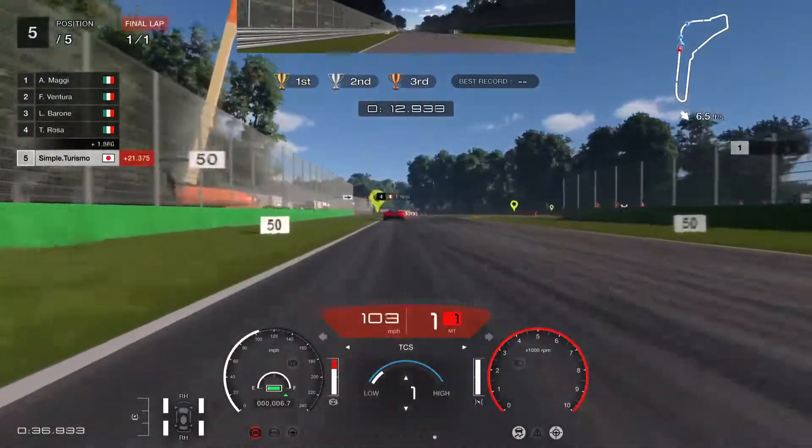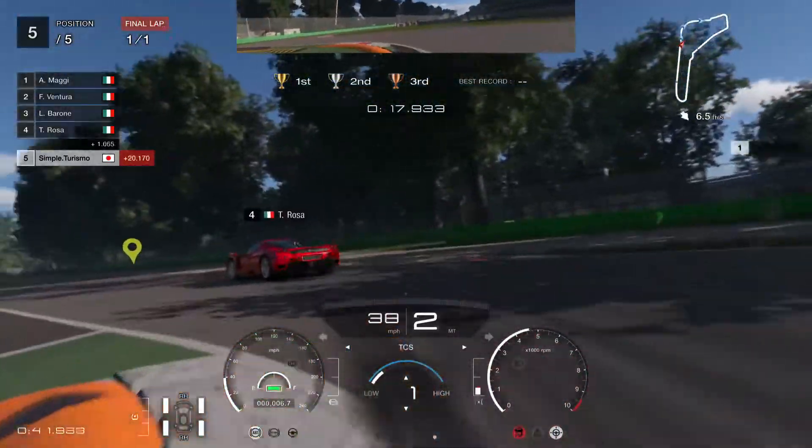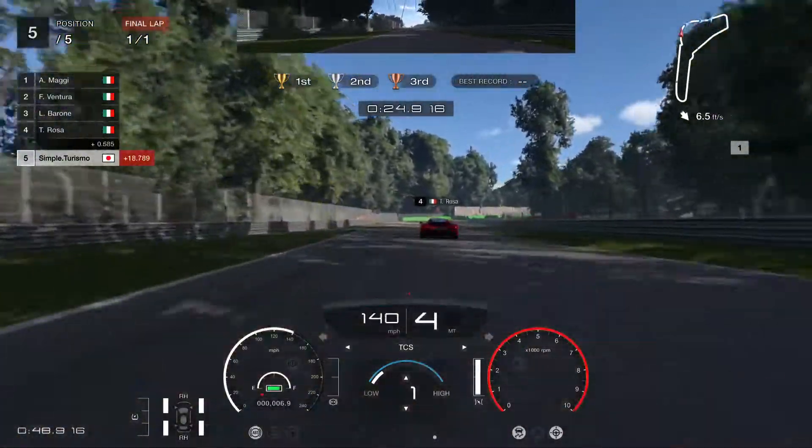Now wait for the 150 meter board, then brake totally with downshifting the car, because the engine brake will help you. By the way, another tip: feel free to hit the other cars.